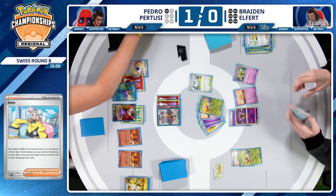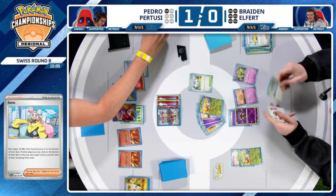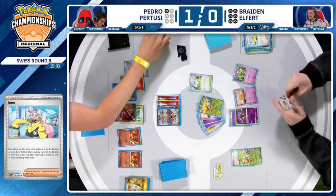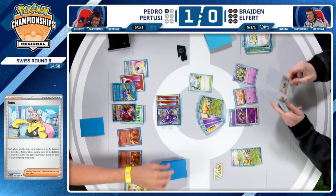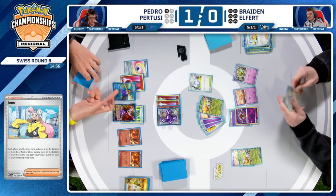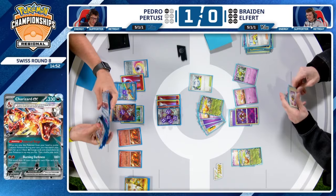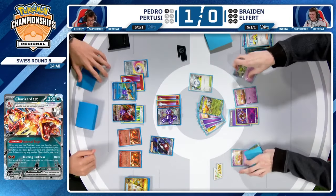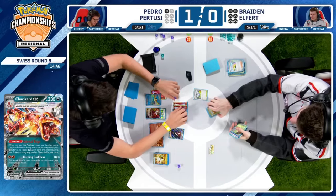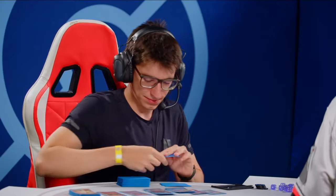I think Braden just said he's going to attack to make it look cool — has no idea how much damage this is even doing. Normally he's one-hit KOing Charizard. It does the sound effect of the Sideball attack. All Pedro needs now is a Boss's Orders and that will close out the game. And sure enough, there it is — Boss up a Flittle, a Radiant Alakazam, doesn't really matter. 2-0 victory for Pedro Pertussi.